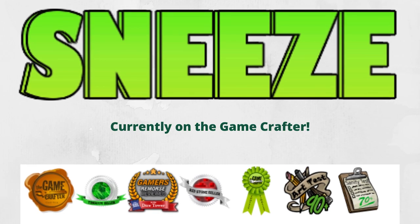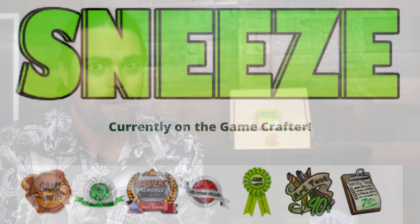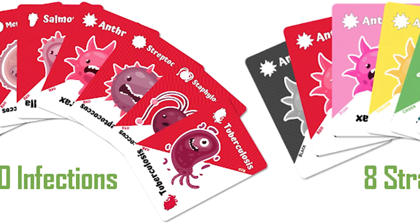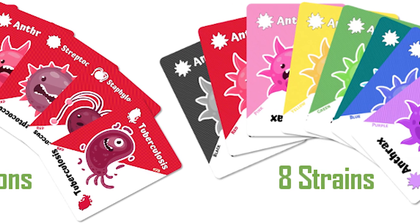Hey guys, welcome back to another Unfiltered Gamer board game review. Today's game is sponsored by The Game Crafter. The game is called Sneeze and it plays two to six players, takes about 30 minutes or less, and is for ages 12 and up. In the game you get a hand of cards with nasty things like Leprosy, E. coli, Streptococcus, Anthrax, and Clostridium — things you're not going to want to get. It's the perfect time to talk about this game because I'm just getting over being sick.